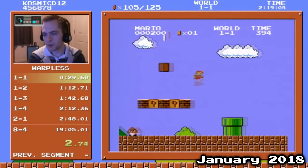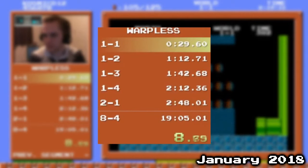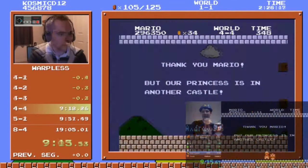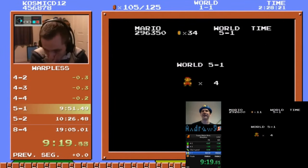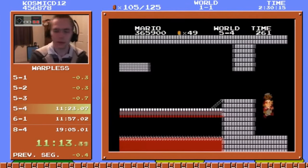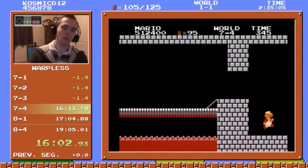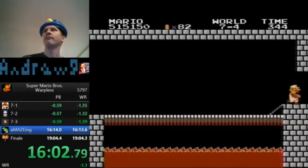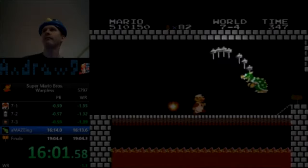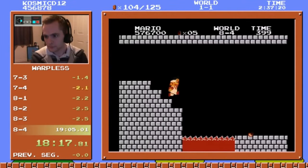In January 2018, Cosmic was doing a session of world record attempts. His splits were comparing against his 19:05 personal best, but he ultimately wanted to beat Andrew's 19:03. He matched Andrew's splits through the first three worlds, until 4-4, where he lost the framerule to Andrew's fast Bowser kill. So he was 0.35 seconds behind the record until 5-4, where he picked up a framerule on the Bowser kill, bringing him back to dead even with the world record. He gained a framerule in 7-4 from yet another fast Bowser kill, plus a few frames because Andrew's game lagged from sprite overload while Cosmic's did not. Then it was onto 8-4, one framerule and change ahead of the world record.